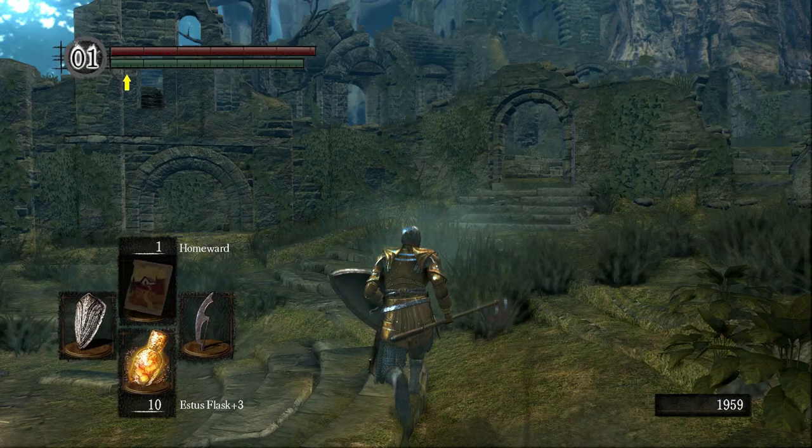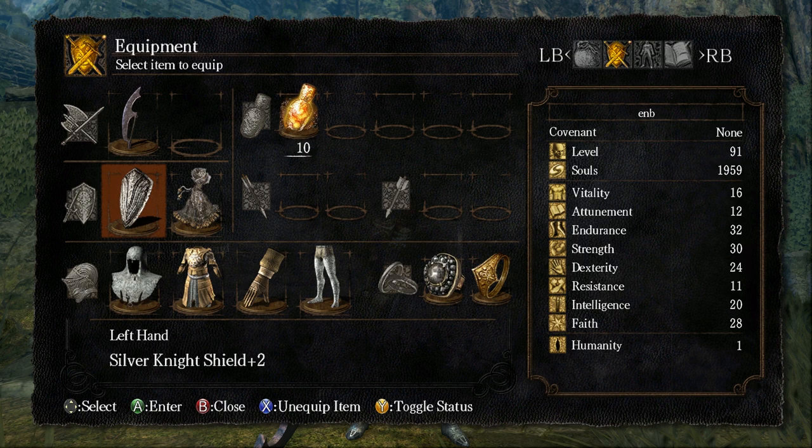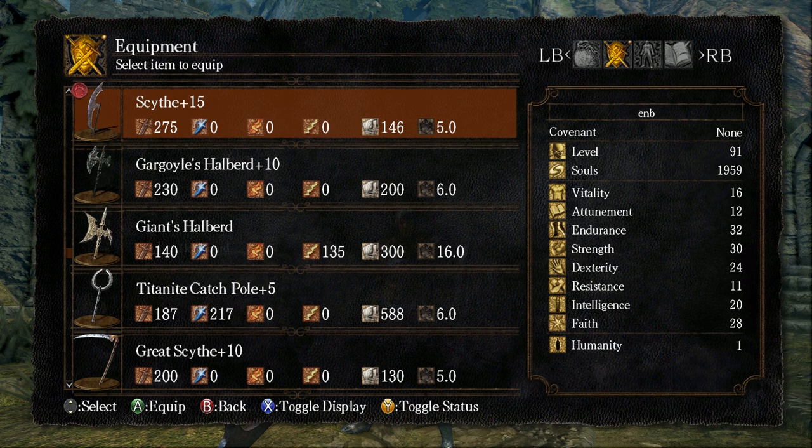What's up y'all, I am Marcus and welcome back to From the Dark. Today we're gonna take a little trip into the past. We've got a very nice setup right here: plus 15 scythe, Silver Knight shield, talisman, chain helm, the brass armor that we picked up in the Dark Moon tomb last time, sorcerer's gauntlets, chain leggings, and Favor and Havel for our rings.